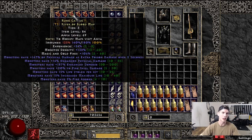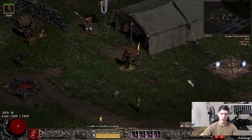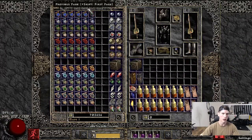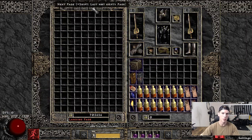Essentially what's happening is there's so much data that the game is trying to process on this stash page that it just crashes your game. If you leave the shared stash and go try to do a map or something, at some point you may disconnect. So I usually just scroll away from the map page and leave it on something else — good to go.